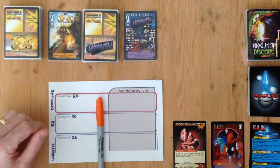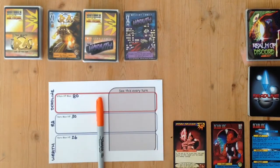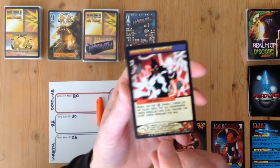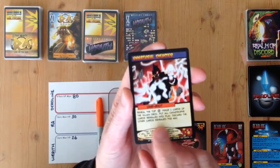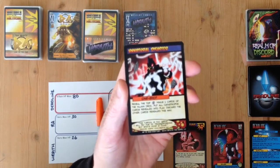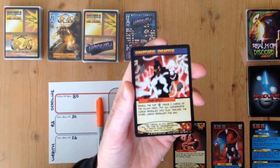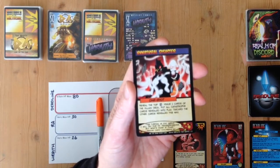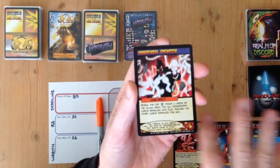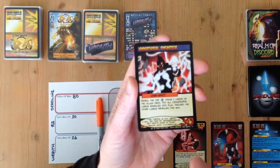For the villain turn you start with any start-of-turn effects, but there aren't any. So we draw a card — the villain plays a card which is Deadline's one shot: Unnatural Disaster. It says reveal the top H minus one cards of the villain deck, put all catastrophe cards revealed into play, and discard the others. In this variant H is always three, so we reveal the top two cards of the villain deck.